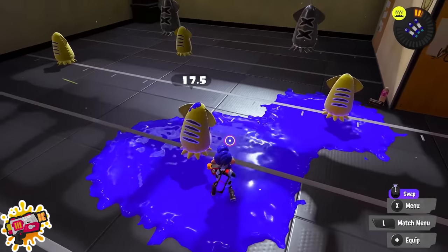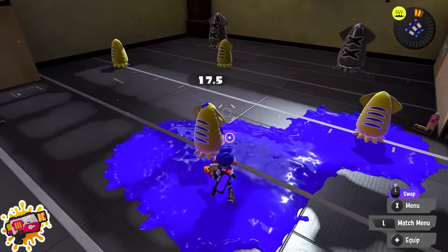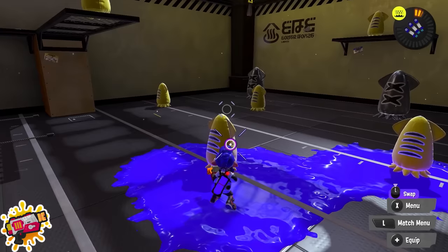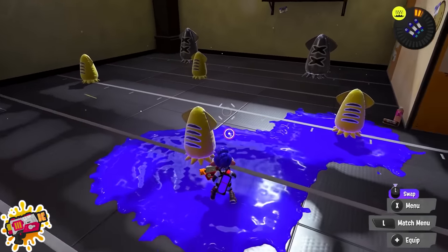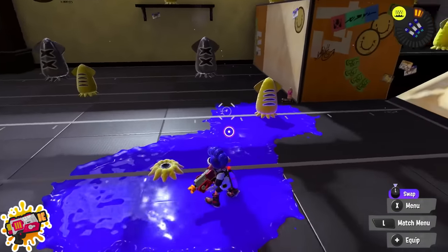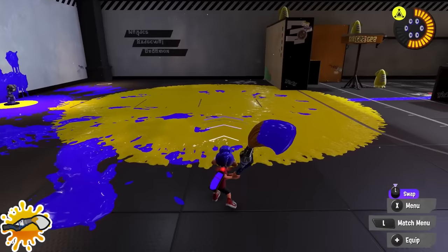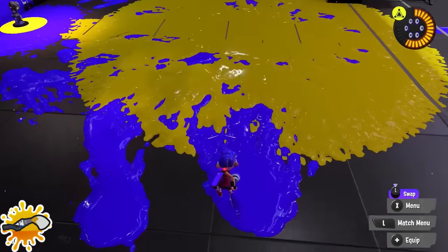Rapid Blaster and Rapid Blaster Pro: there's a technique called sparking — shooting the ground near your opponent to get a little spark that does minor damage. This is especially useful for the Rapid Blasters because it combos perfectly with a direct hit for a kill. So if people are up close to you, this is something reliable you can go for.